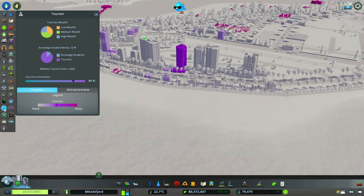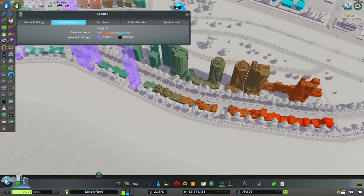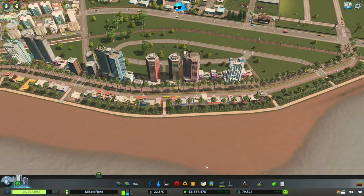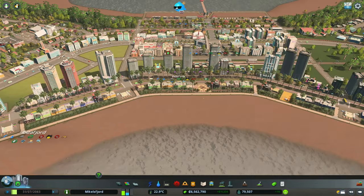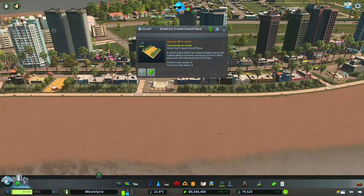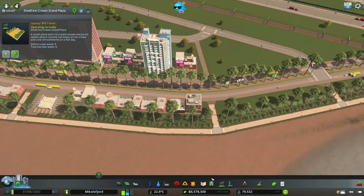Looking at parks specifically, we're suffering a bit here so we want a couple more plazas. I really like the idea of putting more beach volleyball in, and we already have beach volleyball, a food truck plaza, and an ice cream stand. It wouldn't be terrible to put in one more food truck plaza toward this end and see if we can squeeze it in.